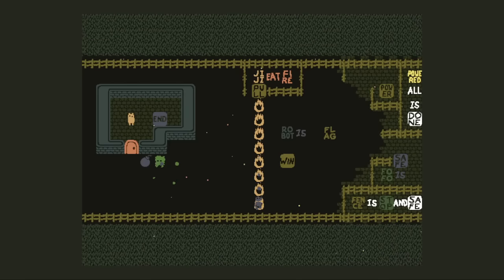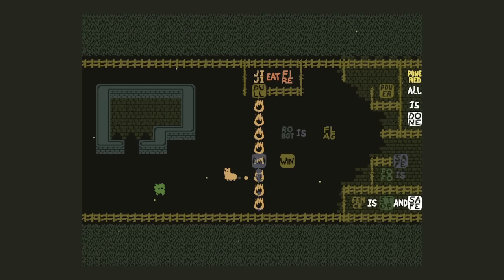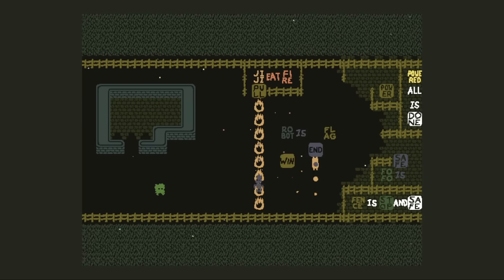We gotta do the ending. I'm not even sure how — wait. GG, uh, GG eat fire. I don't know why I didn't really recognize what that meant. But yeah — that means I can just go here and then robot is end or something.